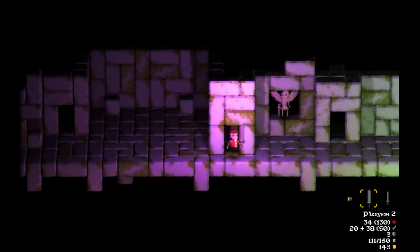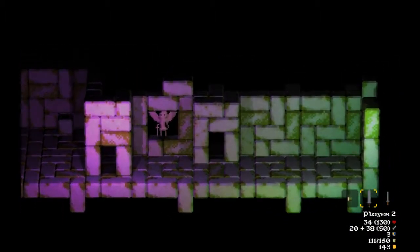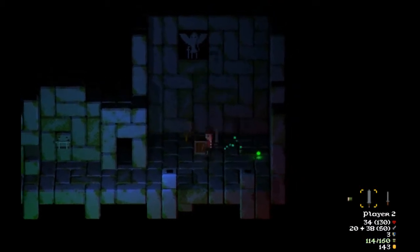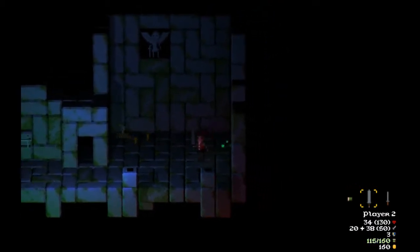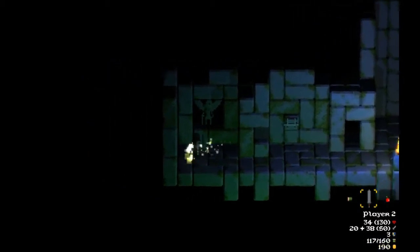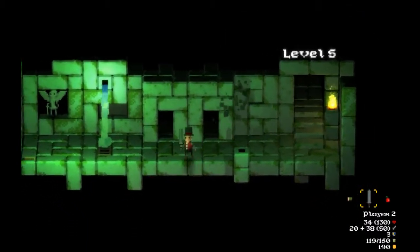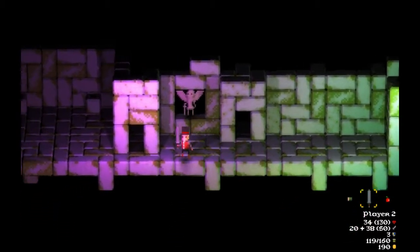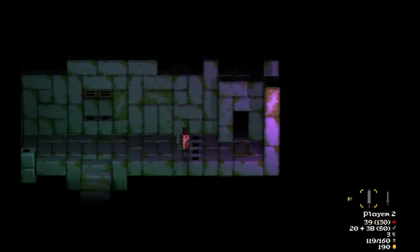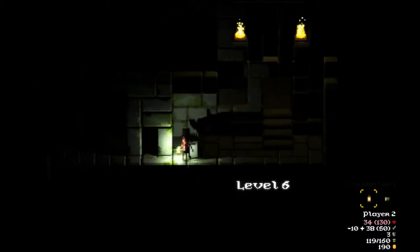Sometimes behind secret doors there is cool stuff to be had. In this case all there really was is a circular path back to the beginning of the level. There might be something good here — apples? No apples yet, but we did turn on the lights. That was a little bit of a risk with the guardian there, but we'll take it. I think we'll just head down to level six and use that one apple we got.